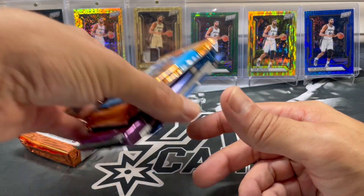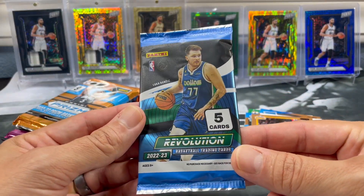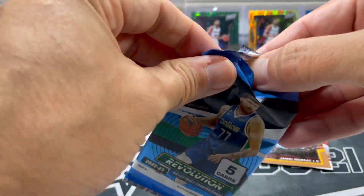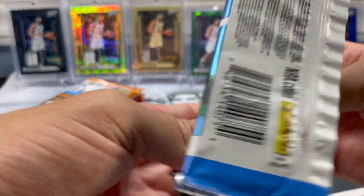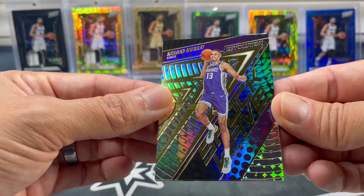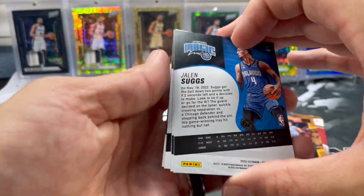Let's move to that Revolution pack. I'm a big fan of Revolution 22-23 — you get so many cool parallels. Maybe we'll hit that galactic from a case — that'll be the day, maybe I retire from opening packs. We got a Keegan Murray shock wave. Let's go to the back here, we'll save the hit. We got Jannon Suggs.